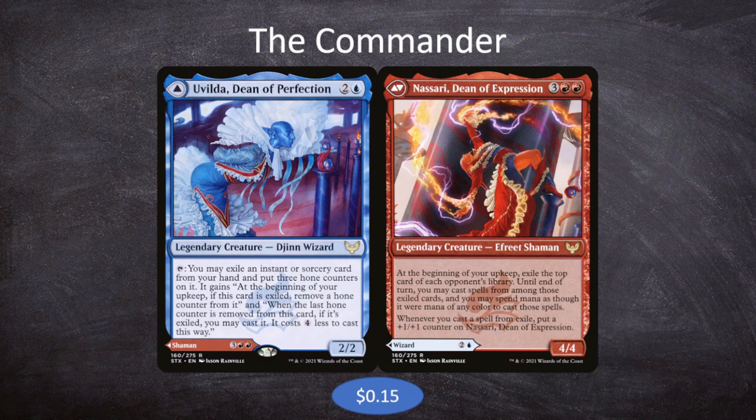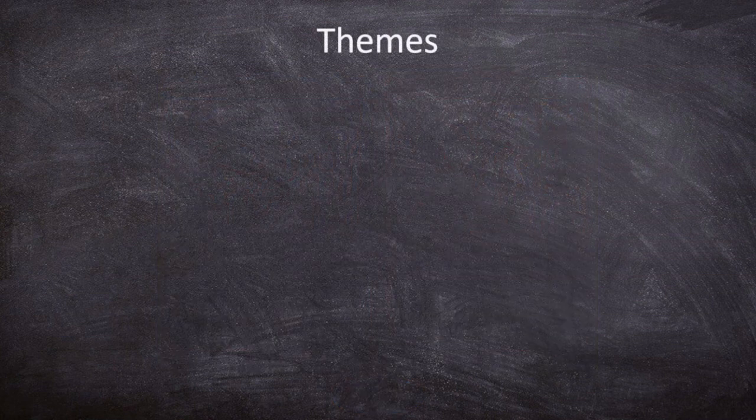I don't think Uvilda is that good. Giving stuff essentially suspend three, but still having to pay the mana with only four less off the cost — that's not really what we want to be doing.